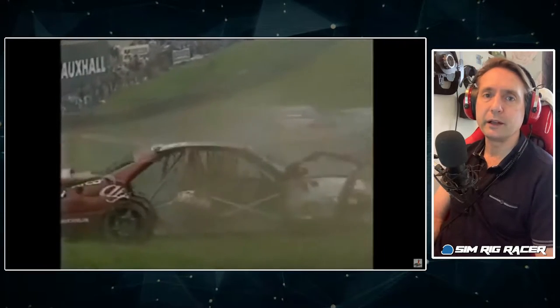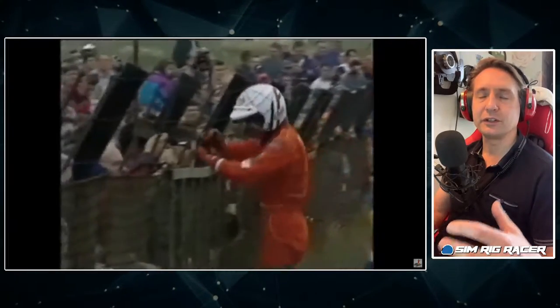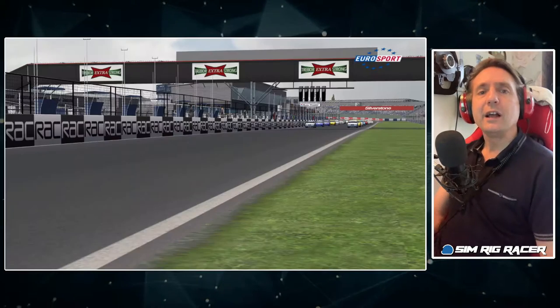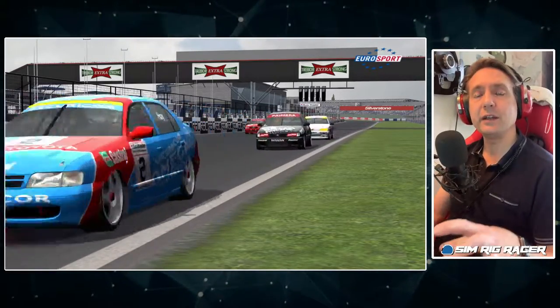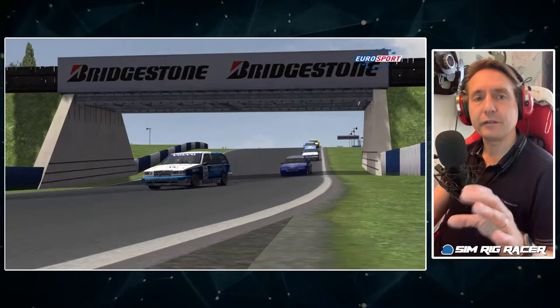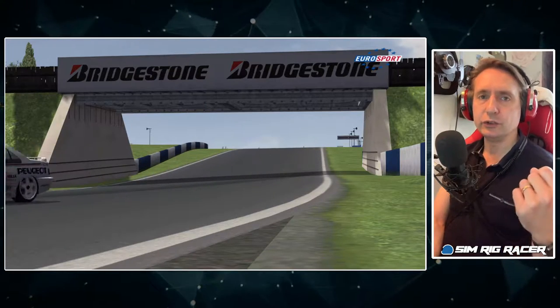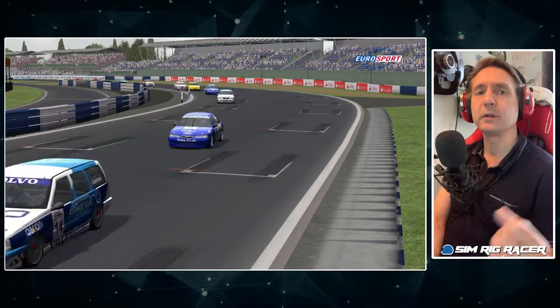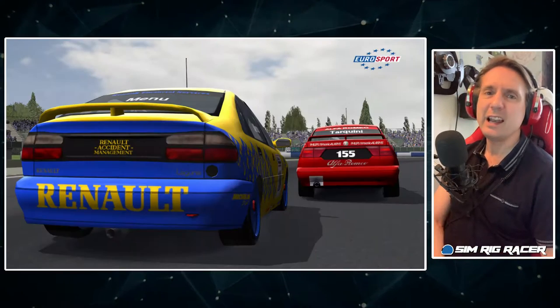BMW went on to dominate, but because of the head start Alfa had with Tarquini behind the wheel, they still wrapped up the championship that year. It really set the tone for the technical and spending revolution that happened over the following years right up until the end of the 90s. We're going to jump into Tarquini's Alfa for that Silverstone round and see how different the cars felt with aerodynamics, using Race 07 and the brilliant Andreas FSC mod, comparing it to the non-winged 1992 BMW from the previous video.